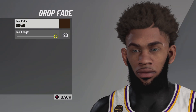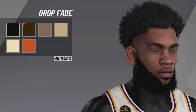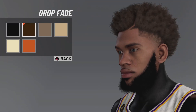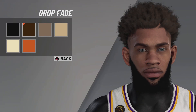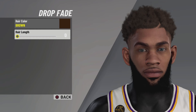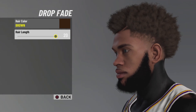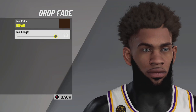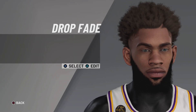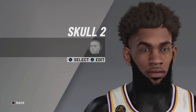First, you guys want to go to the drop fade and change your hair color to brown — not black, brown. I'm trying to be different. It kind of looks black but it's not. You want to set the hair length to 20. I'll show you what it starts at zero, then bring it up to 20 so it looks proper — like you just came out the barber.